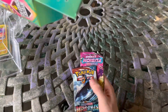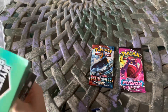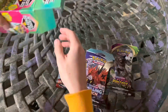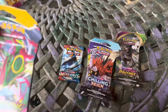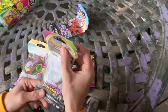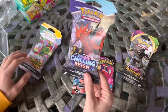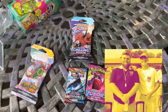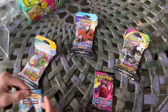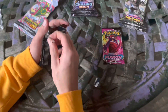Those look pretty new. We have Battle Styles and Fusion Strike — both released in 2021, I think. We have Vivid Voltage, Chilling Rain, and then the last pack is an Evolving Skies. They're all new Sword and Shield packs. I don't know why some of these are in plastic and some are not. For the Chilling Rain — for those of you that remember — the rarest card in this is the Rainbow Rare Mr. Thompson. The Rainbow Rare is the best card to get in Chilling Rain. All right, we're going to start with these loose packs. I'm going to start with Battle Styles.